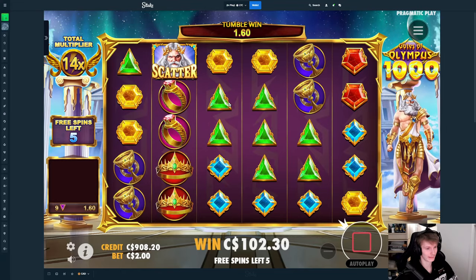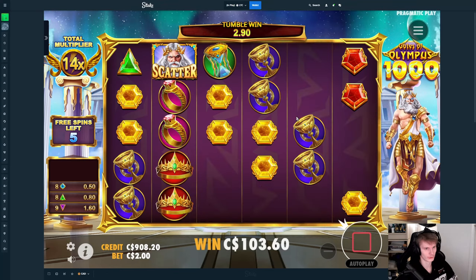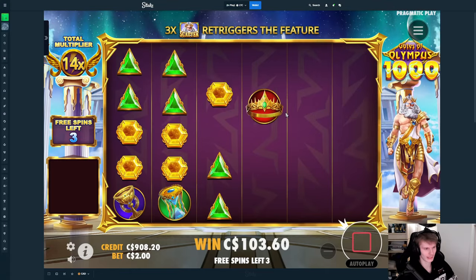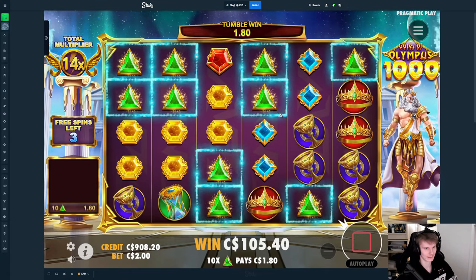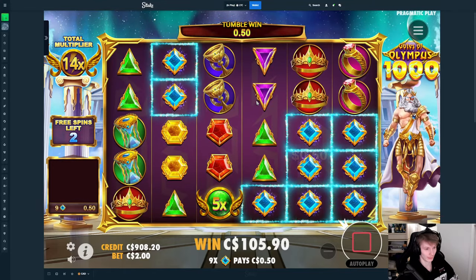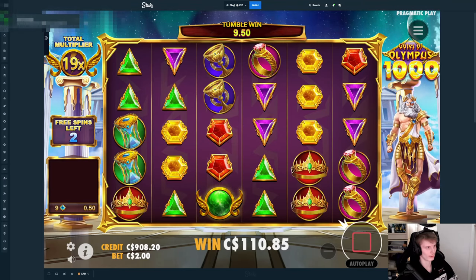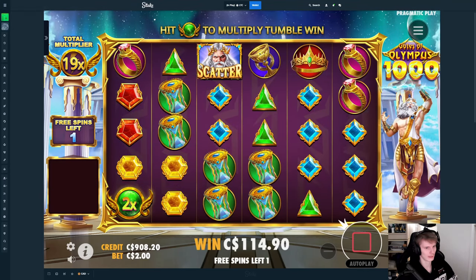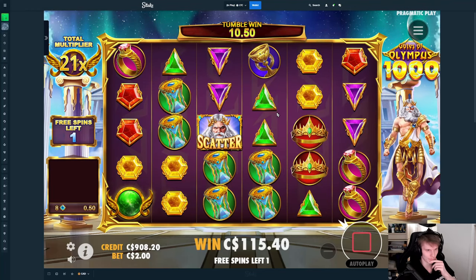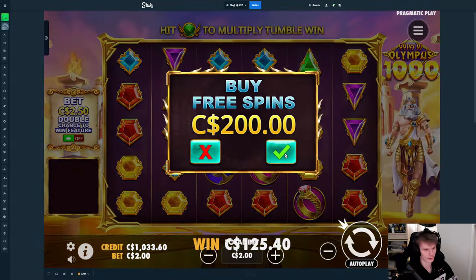Green might hit, blue might hit — yes! Yellow might hit, okay it's yellow now — chalice. We need more connections than this, right into yellow — no. Probably not gonna tumble any more than that. We do have a 90 next though. No problem, if we can hit on the last one — okay, then we'll do another 200 buy.